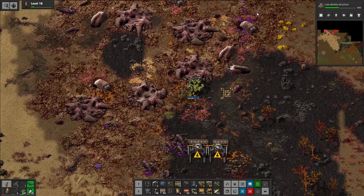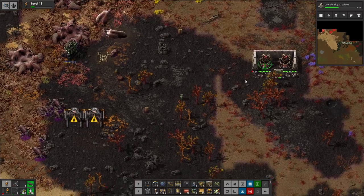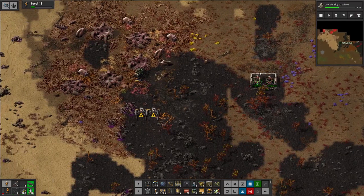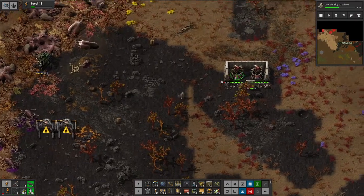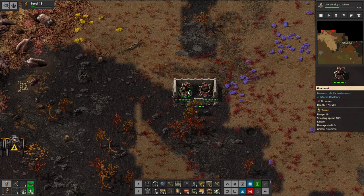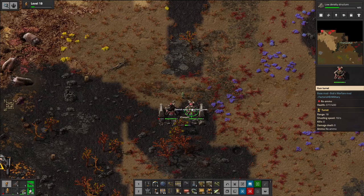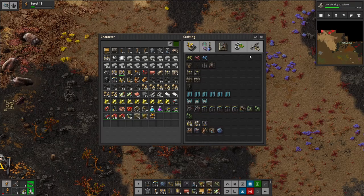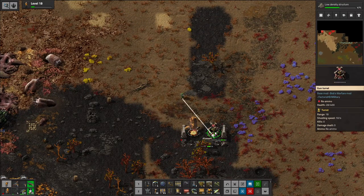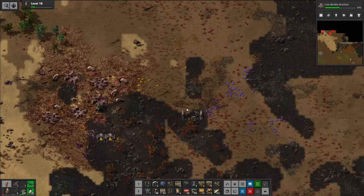Jerk ass! Well I shouldn't have grabbed those but whatever. They're hostile? Now this one's out of ammo. Enemy structures cannot be mined — I didn't know there were enemy structures. Thankfully they're also not that difficult. Well, I learned something today, didn't I?